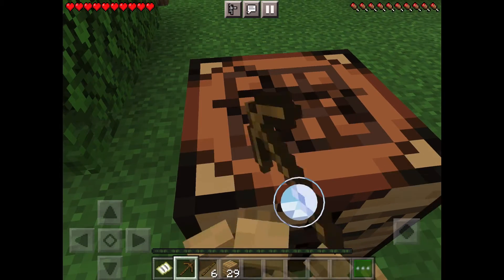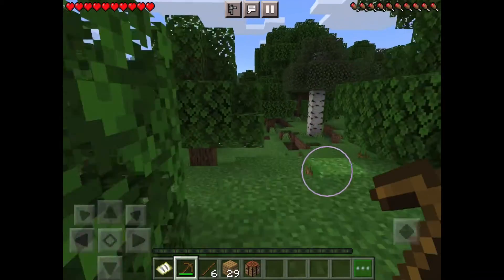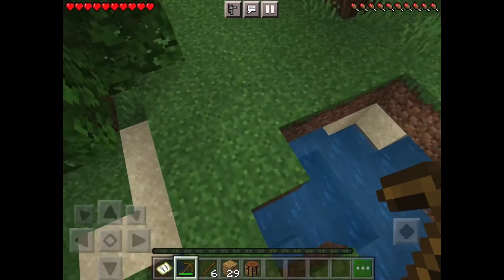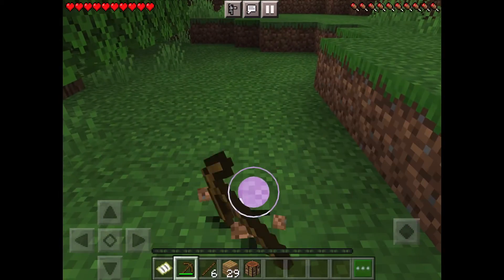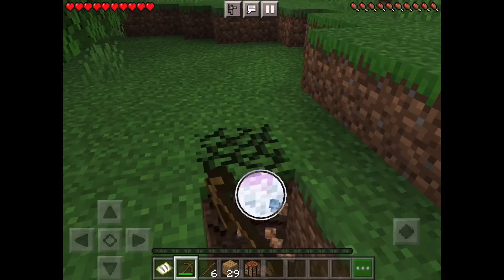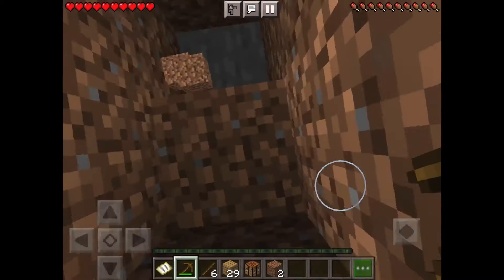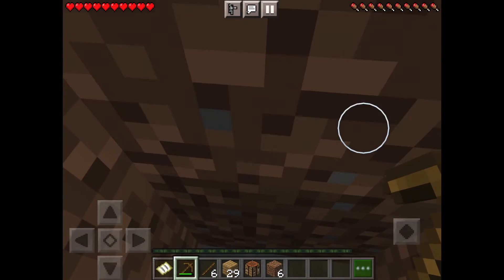So we're back now. I've got a wooden pick and I'm going to get some stone tools, then I'm probably going to make my shack. I'm thinking a little shack but with ladders going down and a little base underneath it. So I'm going to get some stone tools now — probably get more wood. Actually, I think I'm going to get some cobble and get stone tools.